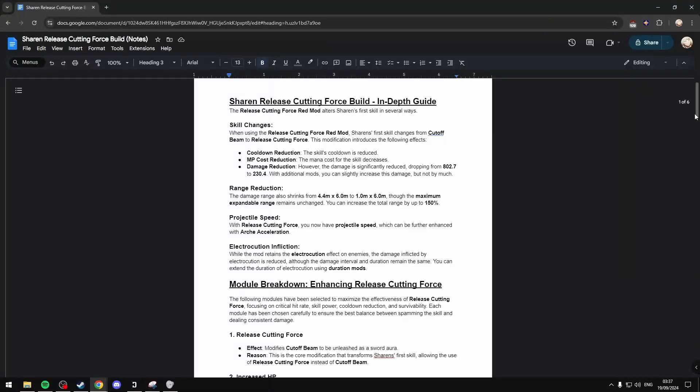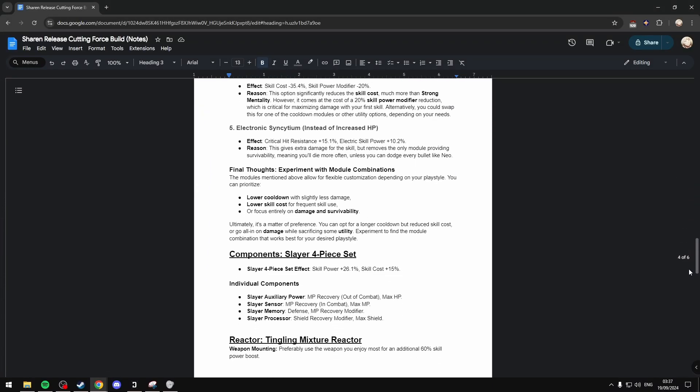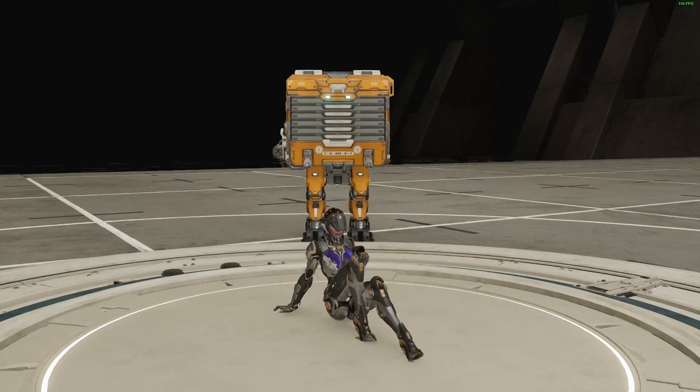I'll have my document in the description below as usual. This time I didn't do calculations for all the modules as it takes too long to calculate for each character. If you want me to do math for certain modules or characters, let me know in the comments. All the notes will be in the description — if reading over a document is easier than listening, you can read along while I explain. If you found it helpful, don't forget to like, comment, and subscribe. See you in the next one, thanks for watching.